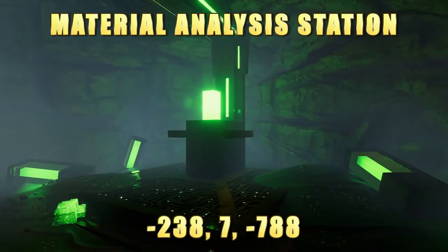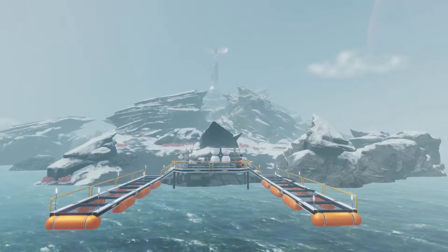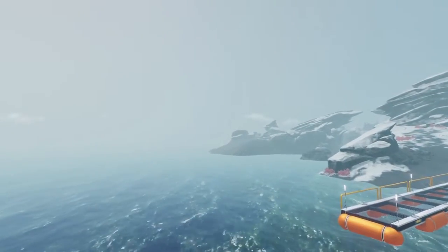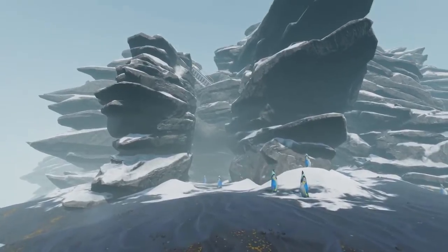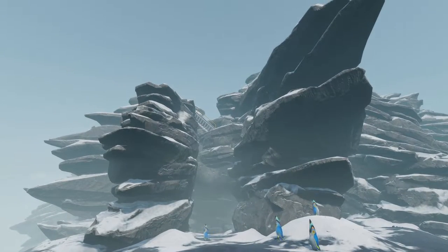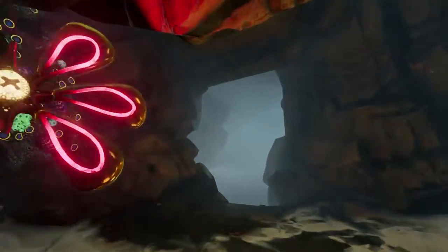The Material Analysis Station can be found very easily at Delta Island. Start at Delta Dock and head around to the eastern side of the island. You are looking for not the first beach section with penguins, but the third. You will know it's the right one because there is an exposed section of stairs in the cliffs above it. Head into the cave where you can see the Thermal Lily.